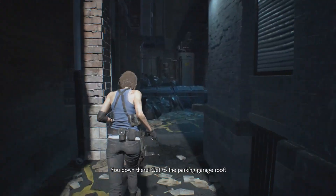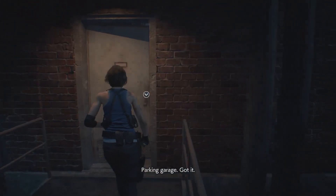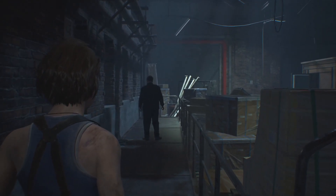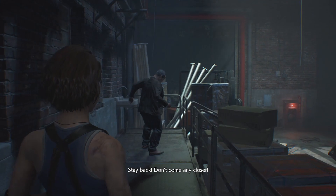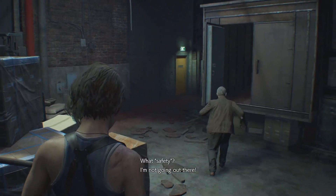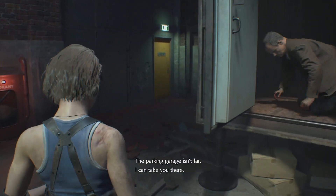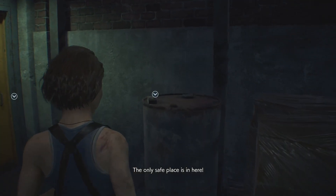You! Down there! Get to the parking garage roof! Parking garage. Got it. Sir, are you all right? Stay back! Don't come any closer! Hey, come on, there's a helicopter waiting to take you to safety. What safety? I'm not going out there! The parking garage isn't far, I can take you there.